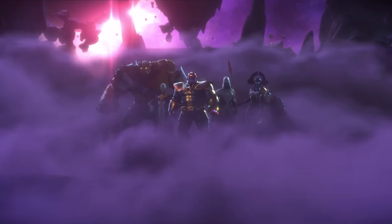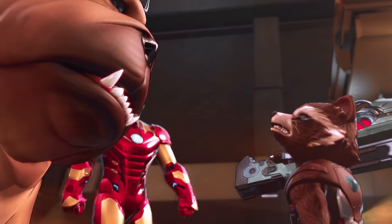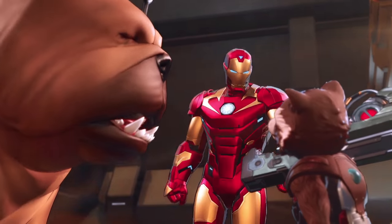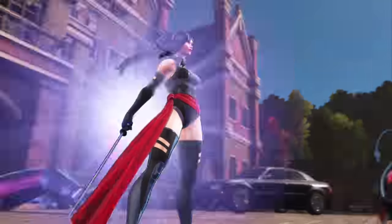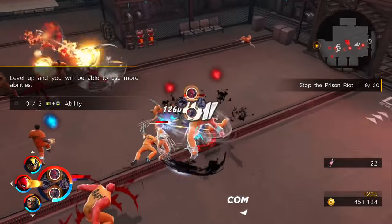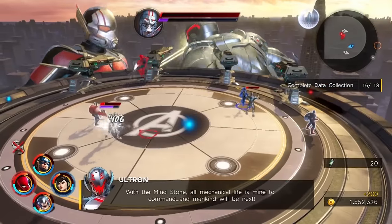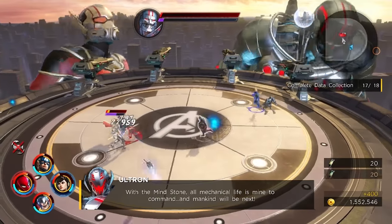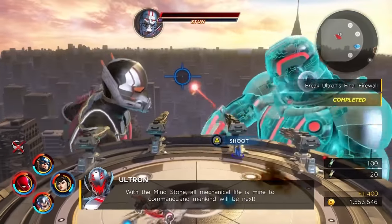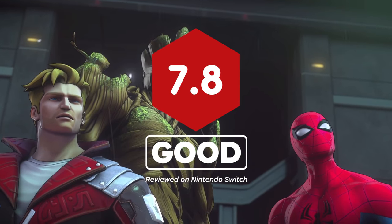In yet another take on the Infinity Stone saga, Marvel Ultimate Alliance 3: The Black Order is a fun and irreverent comic book story that pulls from an exceptionally wide pool of Marvel material. Its combat systems are fairly simple, but they were still surprisingly engaging as I excitedly experimented with different hero combinations. And while its vast array of upgrades and other endgame extras have been uninteresting so far, this superhero brawler is still a treat to play alone and with friends alike.